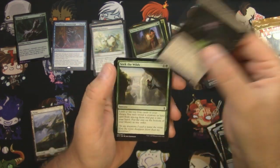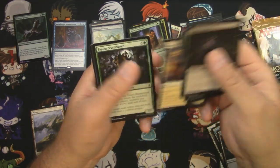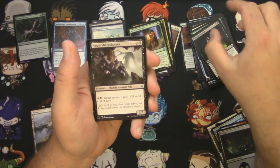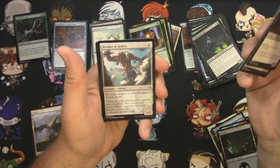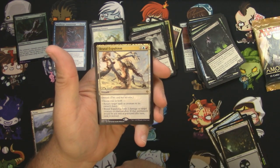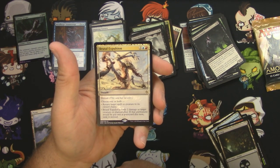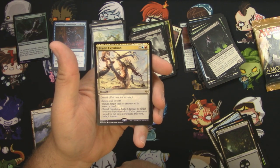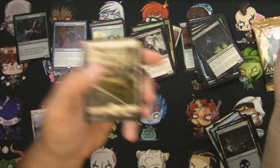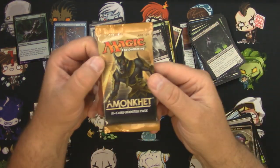Battle for Zendikar. Nirkana Assassin, Lava Step Raider, Demon's Grasp, Hagra Sharpshooter, Blighted Gorge, Breaker of Armies, and Brutal Expulsion — two and a blue and a red void. Choose one or both: return target spell or creature to its owner's hand, or Brutal Expulsion deals two damage to target creature or planeswalker; if that permanent would be put into the graveyard this turn, exile it instead. Probably not a big one. Alright, last chance — Amonkhet.